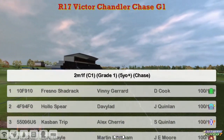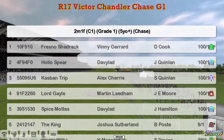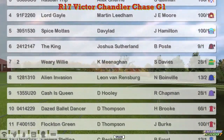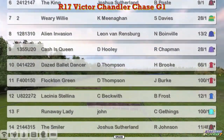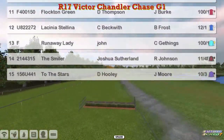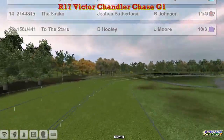At the top we've got Fresno Shadrach for Vinnie Gerrard. Hollow Spear for David Robertson. Kazban Trip for Alex Cherry. Lord Gale for Martin Lidham. Spice Mott for David Robertson. The King, Joshua Sutherland. Weary Willie, Kevin Minahan. Alien Invasion, Leon Van Rensburg. The Cash's Queen, David Hooley. Dazed Ballet Dancer, Unflocked and Green Boat for Darren Thompson. Licinia Stellina for Craig Beckwith. Runaway Lady, John Morgan. The Smiler, Joshua Sutherland. And To The Stars, David Hooley.